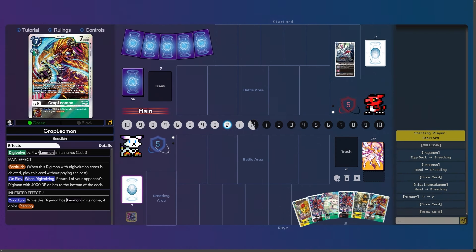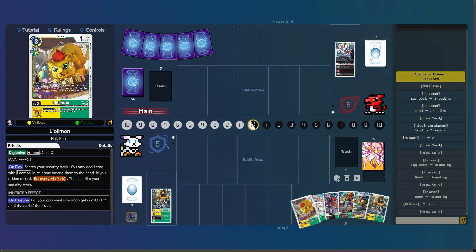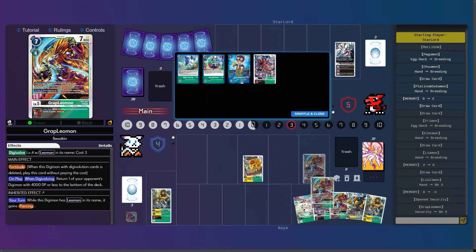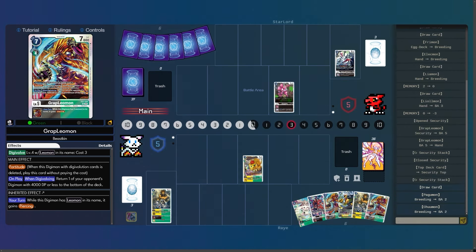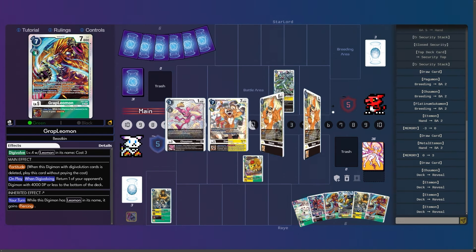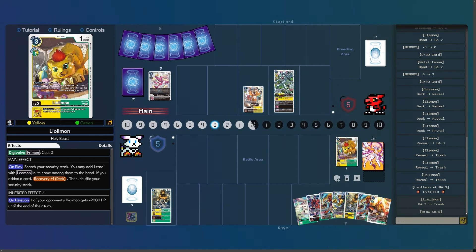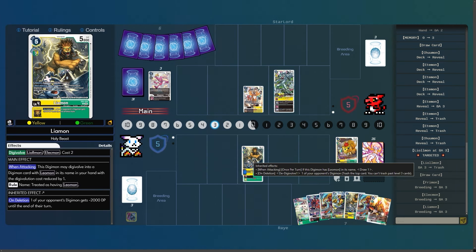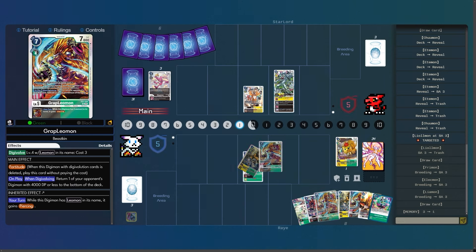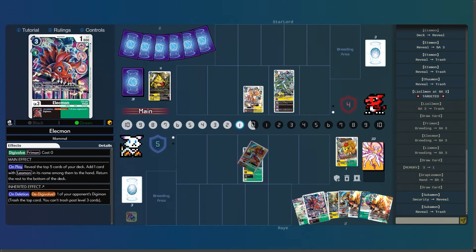Moving on to game three — I make him go first, I like the extra card. Going to Leomon, play the Lyle Leomon, check my security — I do have a bomb in there, a Samata Santi. He's going to promote his Digimon, go into Etemon, go into Metal Etemon — that's not good. He gets his choice, plays the new Etemon, and that gives minus 3K to my rookie. He already has a level six on board. That Metal Etemon is kind of a vanilla but it's really good if you're planning to go wide board.